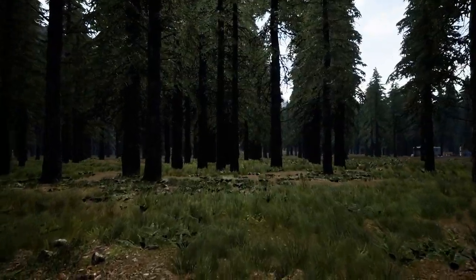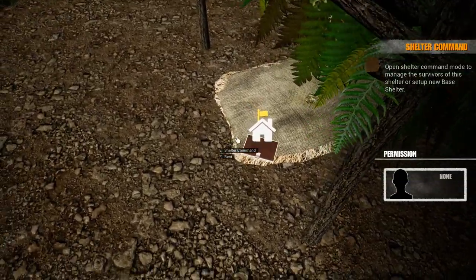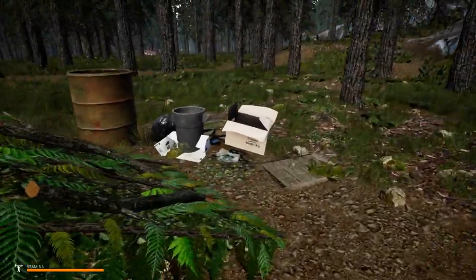All right, let's close this out and get going. So what do we have right off the bat? There's a saw. Shelter command. I don't need a rest.